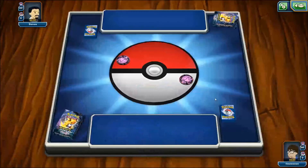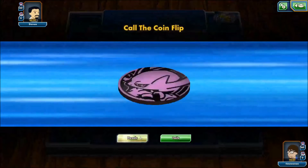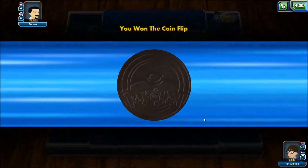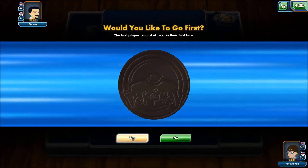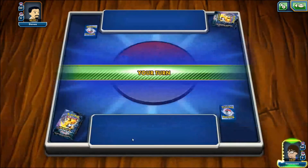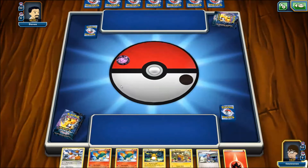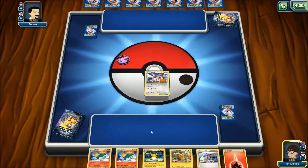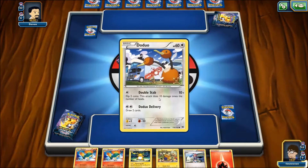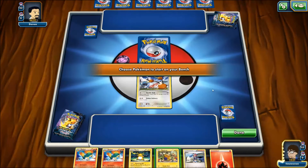Alright, we are playing Stevo, and he's got the same deck we're playing, so we get to call the flip. I'm going to call Tails like I usually do, and we win, which is great. I get to determine if I want to go first or second, and we'll go first. There isn't as much draw in theme deck format as in regular play.